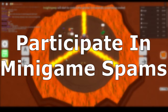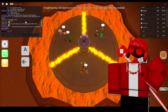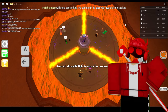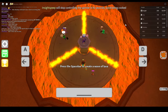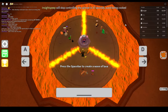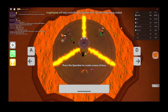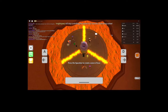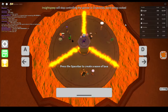Tip number 1: participate in minigame spams. A minigame spam is where a server or player queues the same minigame over and over again, whether to farm for easy and quick wins, coins, or to maintain a leaderboard position. Hosting minigame spams can be costly, so if you're low on minigame choices, your best bet is to join a spam for the specific minigame genre that counts towards your current weekly leaderboard.